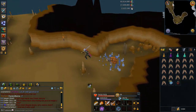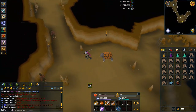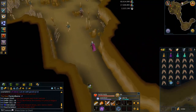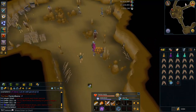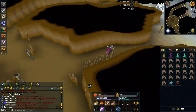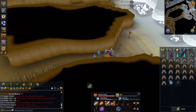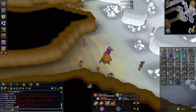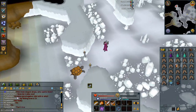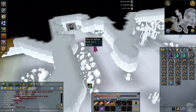So a Zamorakian Spear would be better; however the Ceridwen Sword is much cheaper and for the most part I was able to kill the Frost Dragons before the blue balls appeared. One thing I can say is if you do not have Super Antifires and you want to try out Frost Dragons, do not bring an Anti-Dragon Shield. There was one other guy there killing Frost Dragons with a Main Hand Rapier and an Off Hand Dragon Shield and he was killing them quite a bit slower than me and was really struggling.